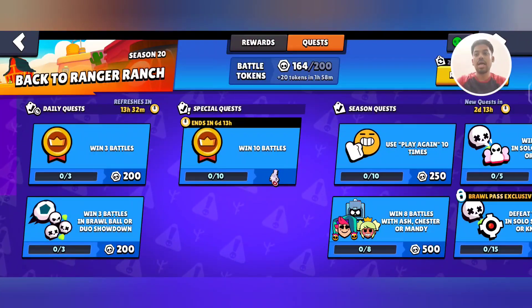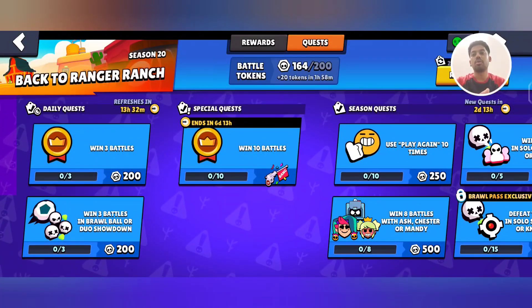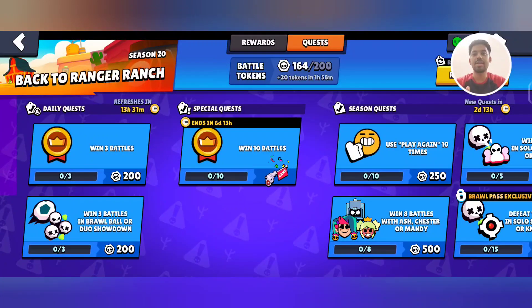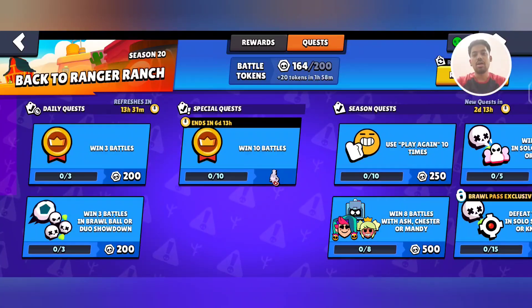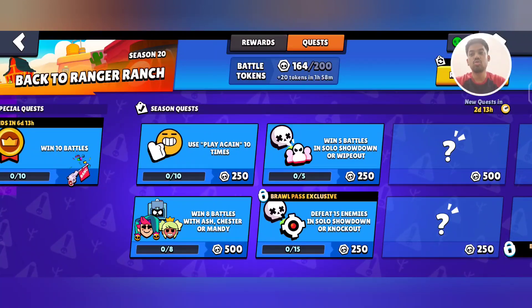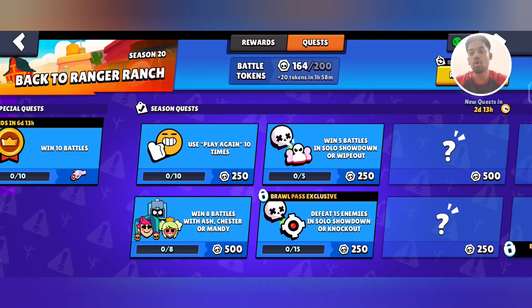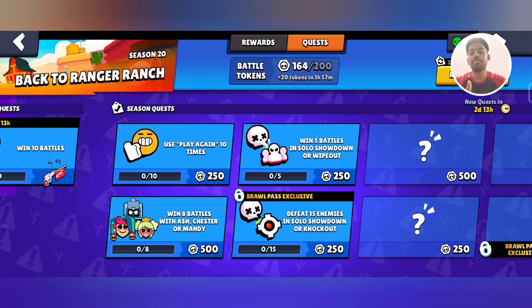Now let's discuss the quests. Daily quests will get you 200 tokens. Special quests can get you a player icon, pin, coins, credits, bling, or other rewards depending on the special event. Season quests can get you 250 or 500 tokens depending on the quest size. You also get Brawl Pass exclusive quests if you activate the Brawl Pass, which can also reward 250 or 500 tokens.